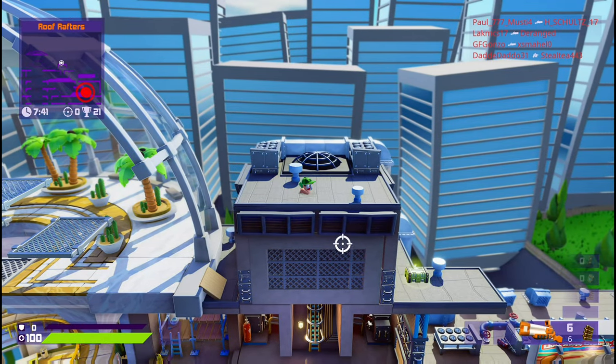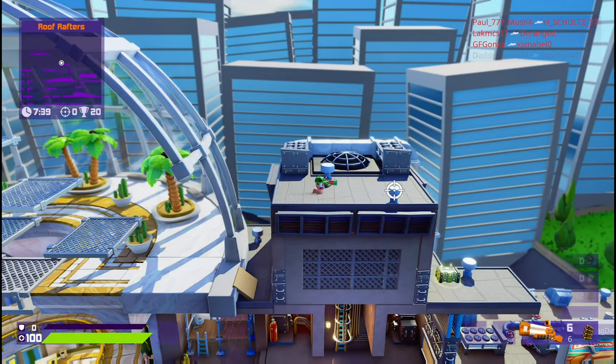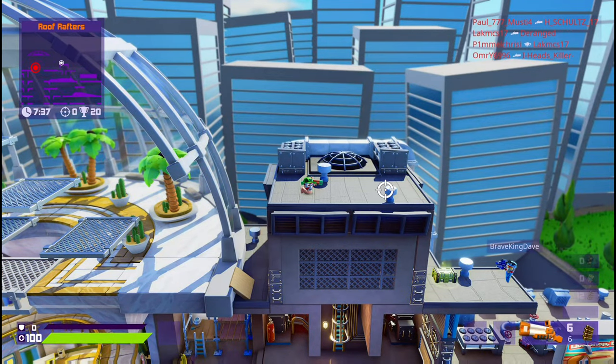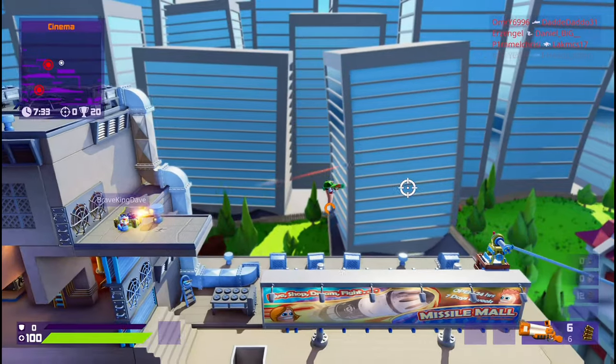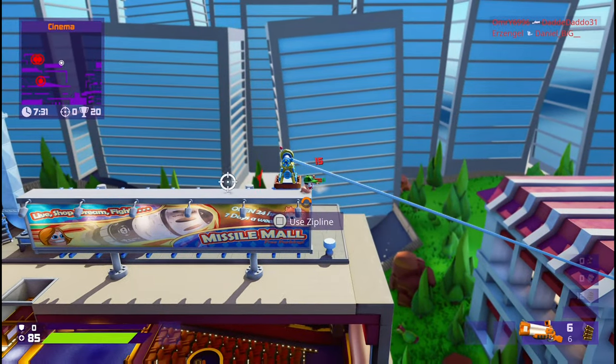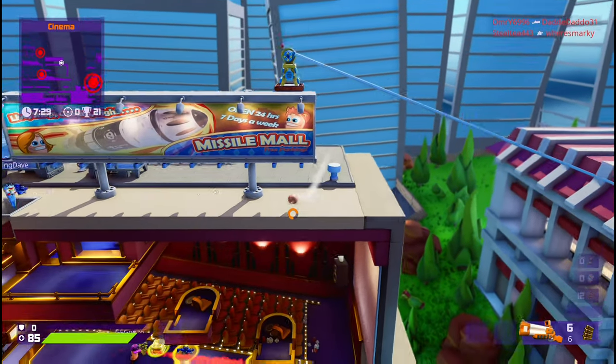The first trophy is 'On the Roll.' For this trophy, all you have to do is roll a thousand meters. Pretty much all you have to do is press L2 on the pad and roll one thousand meters.